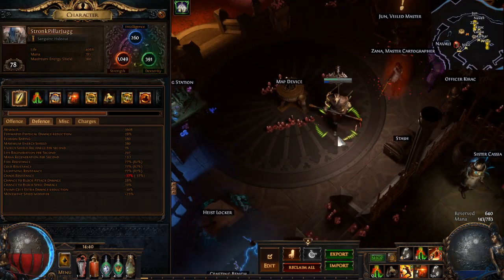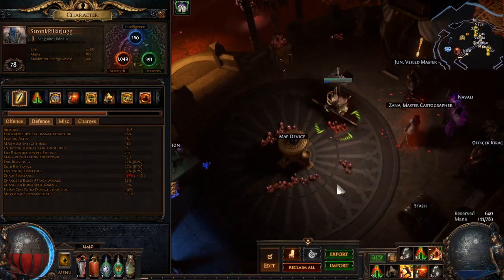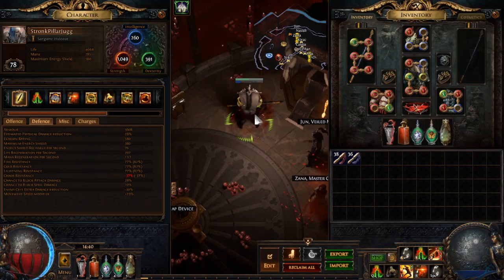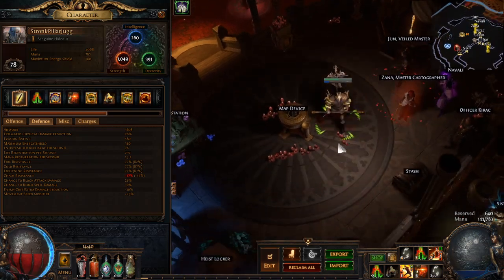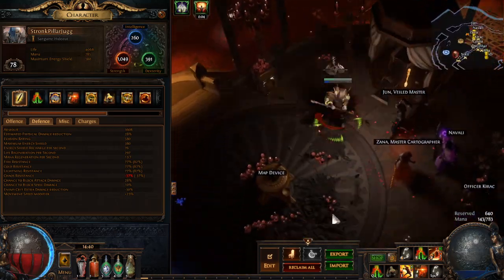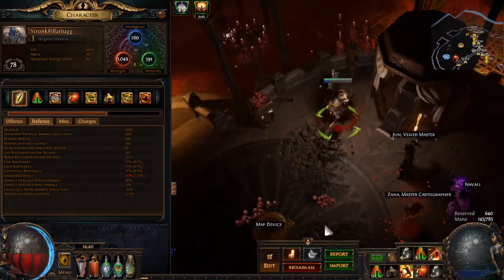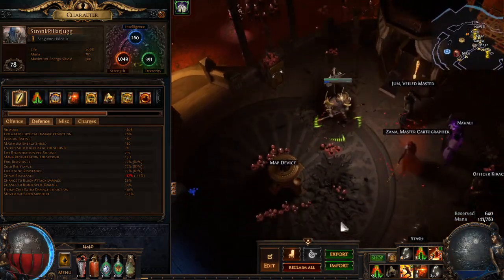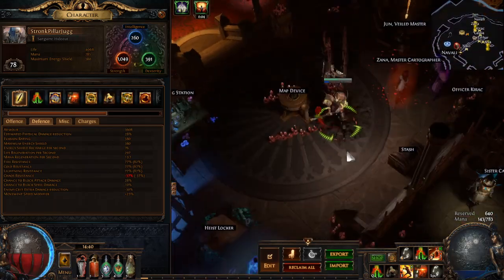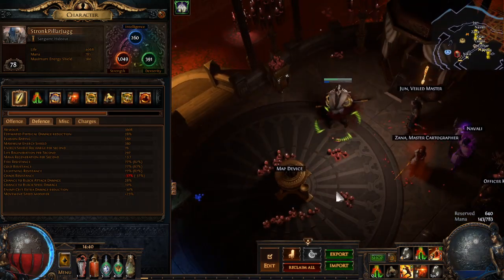Hello friends, this is Ryan from BehindEyesGaming and welcome to another Path of Exile video. Today I'm going to go over a new build I haven't completed yet but I'm pretty excited about: my Pillar of the Caged God Juggernaut. I don't think Juggernaut is necessarily the best choice but it provides a lot of advantages long-term. You could also do this with a Berserker, Slayer, or Raider — there are quite a few options.